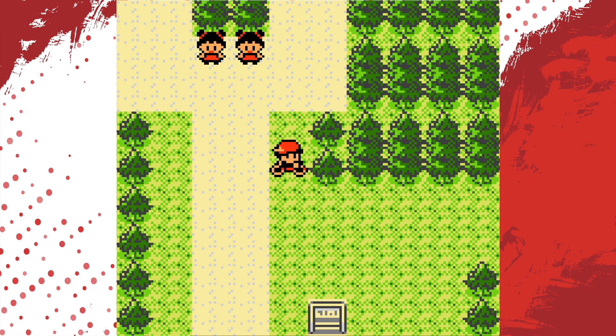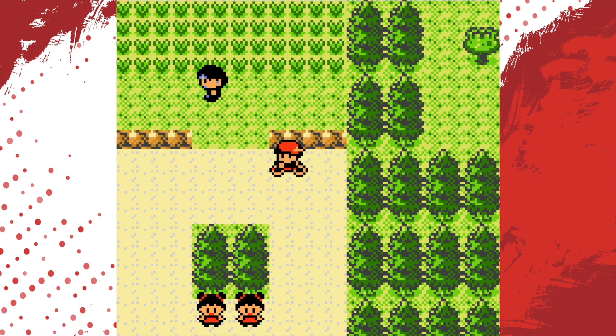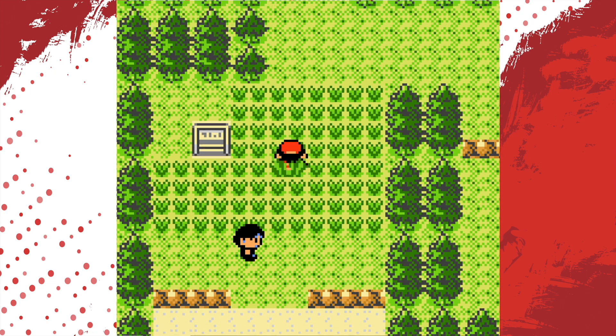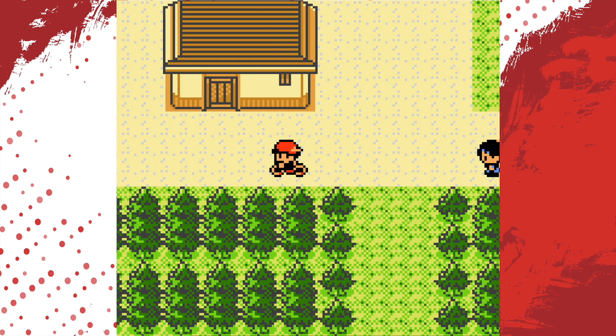Route 37. Nothing really here — worth a training montage. So we're already in Ecruteak City. How about that? Let's go to the gym.